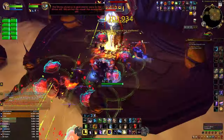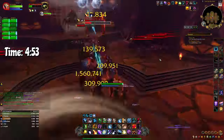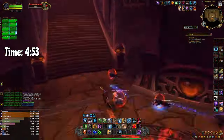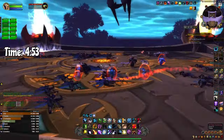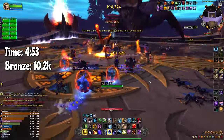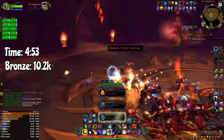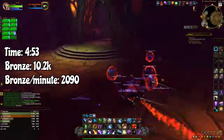Then we cleared the Heart of Fear. Finishing this raid took us 4 minutes and 53 seconds. We started at 9,800 bronze and ended up with 20,000 bronze at the end of the raid, meaning we got 10,200 bronze in 4 minutes and 53 seconds. By clearing the Heart of Fear you are farming bronze at the rate of 2,090 bronze per minute.